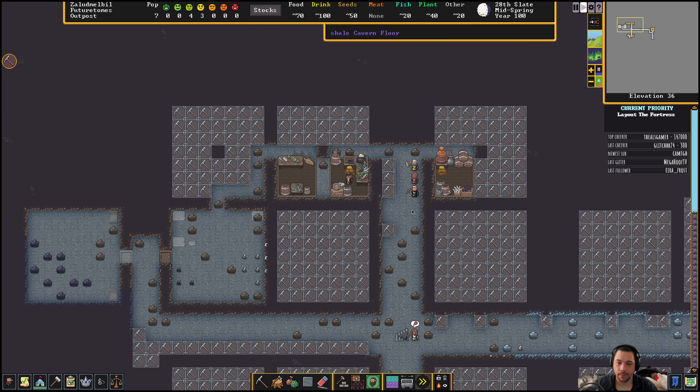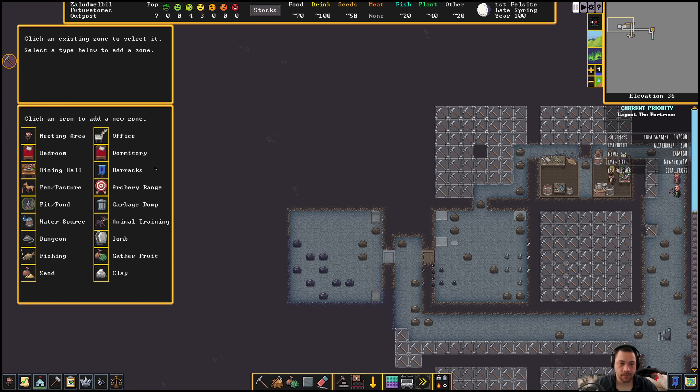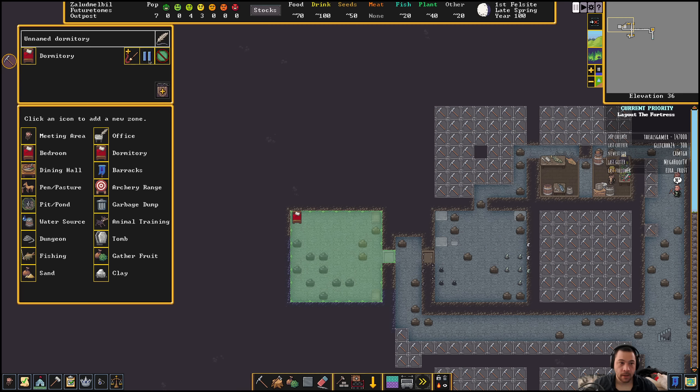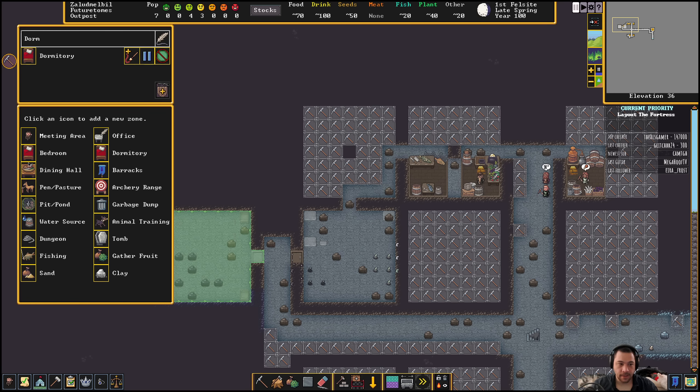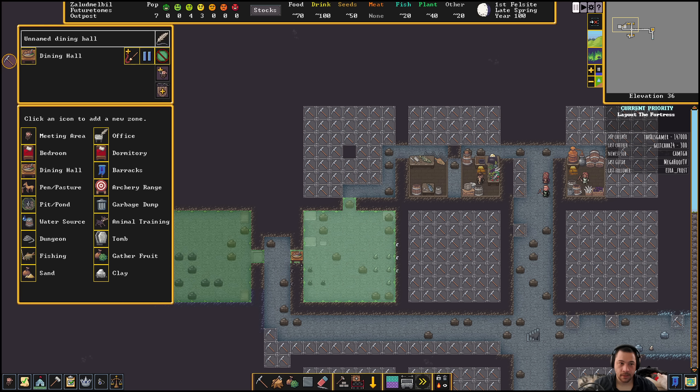We're starting to see dwarves falling asleep in the hallways, which is fine — I haven't set up the dorm yet. But let's zone the dorms. The dorm is a shared bedroom, I'll just call this dorm. And then the dining hall is a shared eating space — you can also designate dining halls to specific people, and there are reasons to do that later on with nobility.